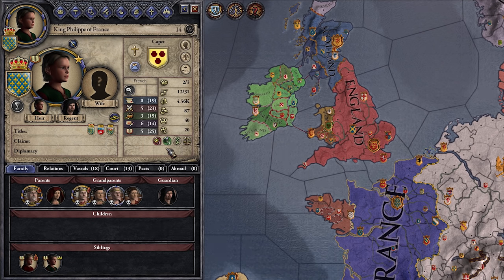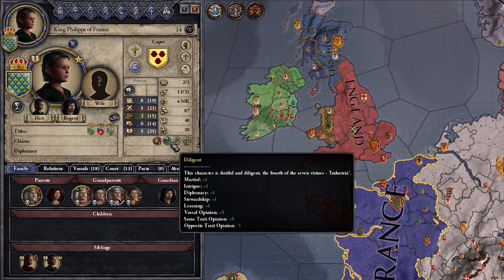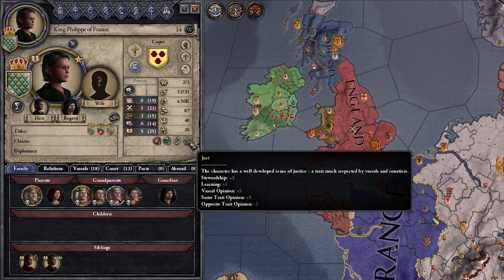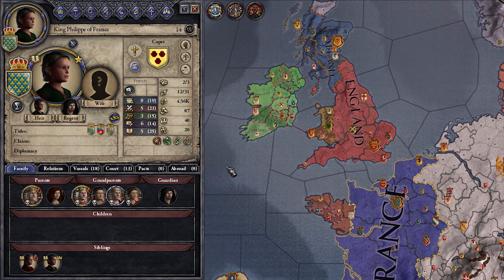Down here is the real flavor of the game — these are your traits. We are lustful, so we are down in piety, up in intrigue, up in fertility, but the Christian church opinion is down. Diligent — we're better at everything and vassals like us more, but slothful people won't like us as much. Deceitful — our intrigue is up and our diplomacy is down. Just — our stewardship, learning, and vassal opinion are all up. These traits are what make our stats for the most part, and will determine how a lot of random events in the game are going to go.